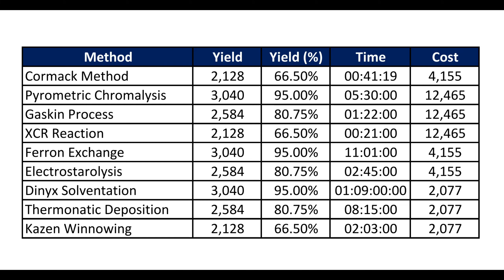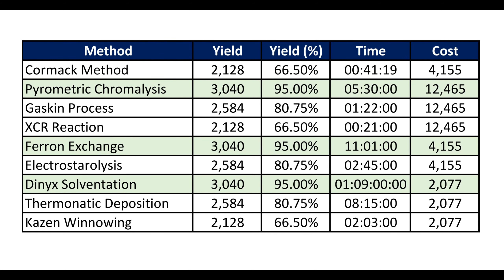So that was quite a lot of numbers all in one go, so I thought it was easiest to put this all into a table. There are really only three yield tiers: 3,040 which is 95%, 2,584 which is 80.75%, and 2,128 which is 66.5%. Similarly there are three price points: cheapest at 2,077, middle ground at 4,155, and the most expensive at 12,465. I personally think you should focus only on those which give you the best yield — Pyrometric Chromalysis, Ferran Exchange, and Dynex Solvitation.